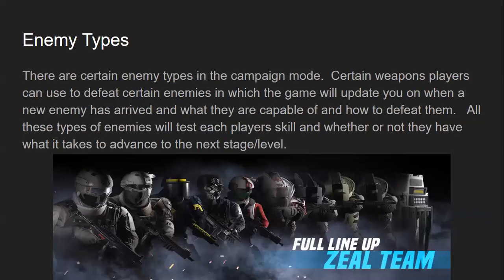Enemy types. There are certain enemy types in the campaign mode. Certain weapons players can use to defeat each enemy, in which the game will update you on when a new enemy has arrived, what they're capable of, and how to defeat them. All these types of enemies will test each player's skill, and whether or not they have what it takes to advance to the next stage/level.